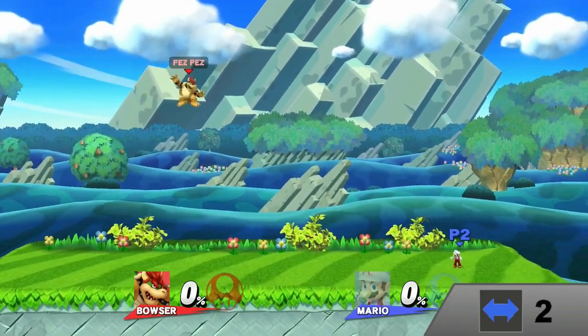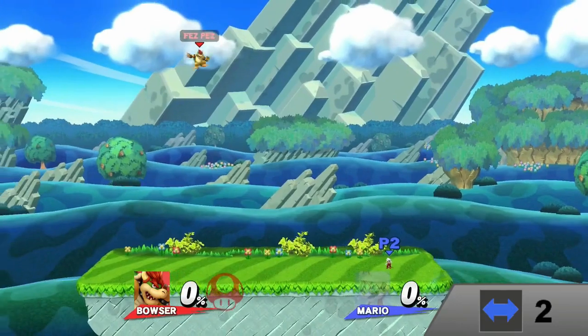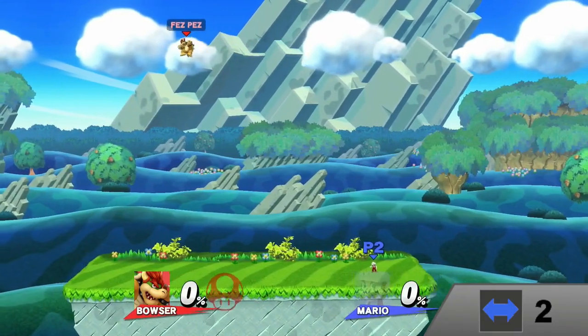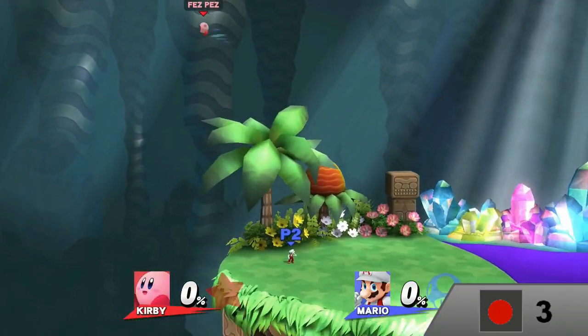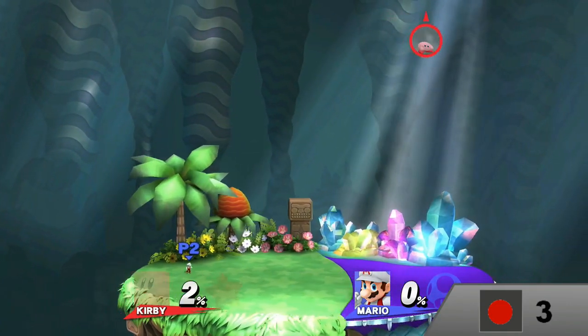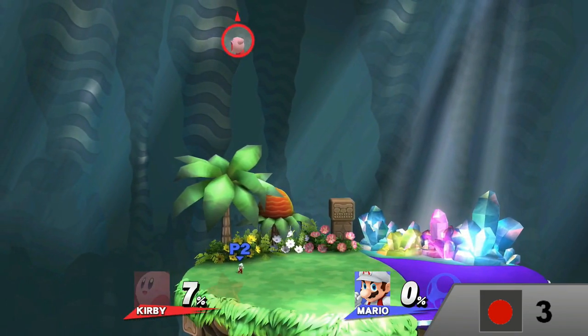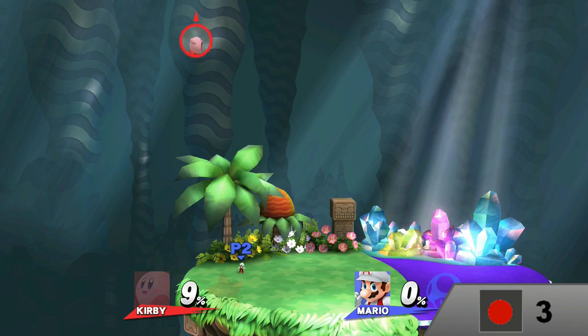Bowser is good for avoiding any attacks while rising, and challenging anyone brave enough to try to stop you above the upper blast zone. I know I already did Kirby in my last recovery exploit video, but it's not Justice Hammer that works for this. That reminds me of a joke — why can't Kirby obtain abilities on his left? I'll leave you the rest of the video to think that over.